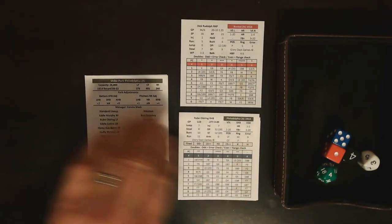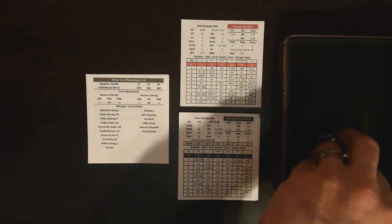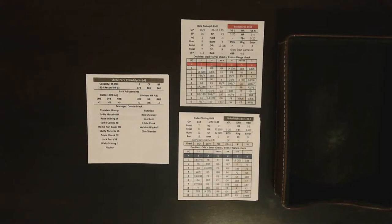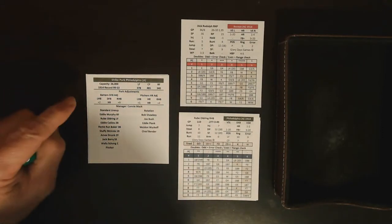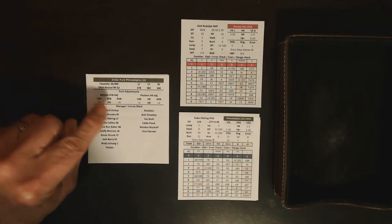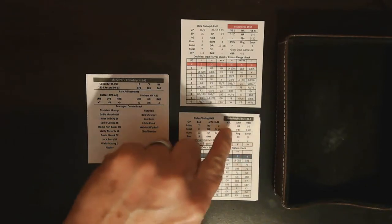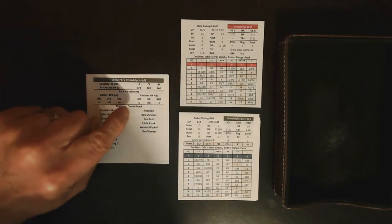Let me talk about the two different card designs. The one I've been testing is a grid-based card design. I also have a different numerical column card design we'll compare later. Before that, let me play a couple of innings. As a refresher on park adjustments: if a deep fly eight comes up on the pitcher's card, you add plus two for lefties and plus nine for righties to the deep fly eight rating on the batter's card, which potentially turns it into a home run.